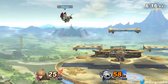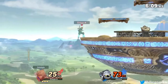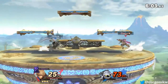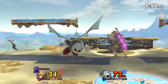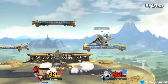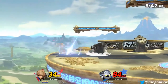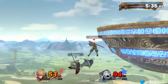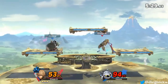When I play Shulk, I mainly like to approach with Neutral Nair. It's not impossible to punish, but it can catch a lot of players off guard. They actually made Neutral Nair way better in this game. Not only that — do you see that? Up Tilt killed. So I try to approach with Neutral Nair primarily.